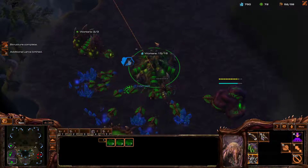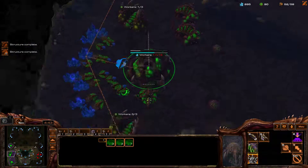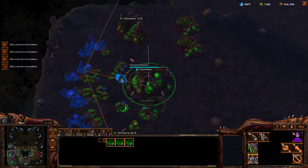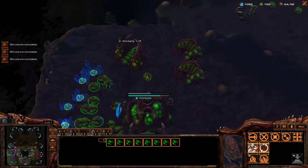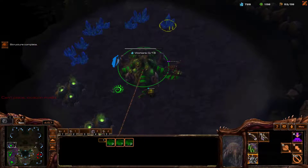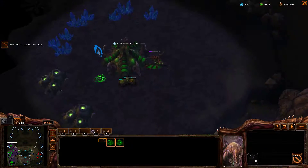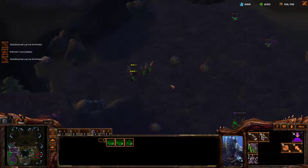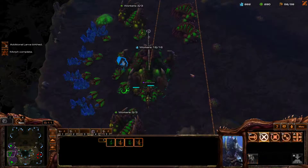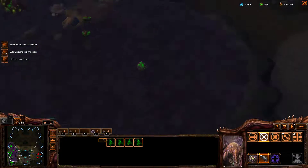Let's get our injects — we need gas pretty badly here. Got three over there, two over here. Did I ever end up making that baneling nest? No, of course not. Get some overlords out. I probably should have made zerglings there — I'm actually pretty worried that I didn't because that might get me into a little bit of trouble, but I guess we'll have to see. Getting those upgrades. I'm not going to start the spire right away.